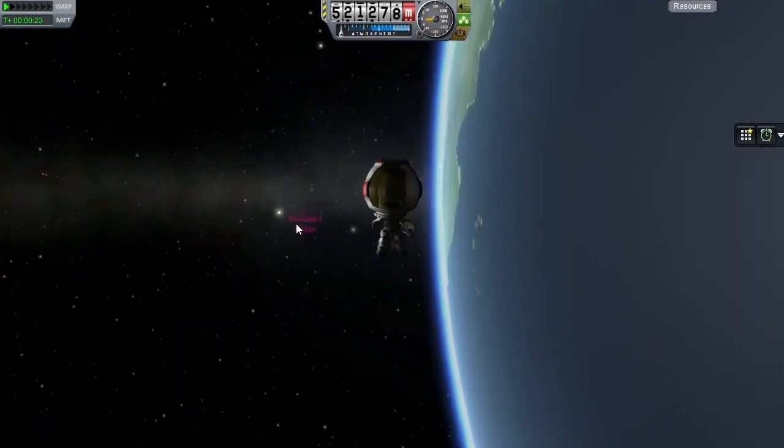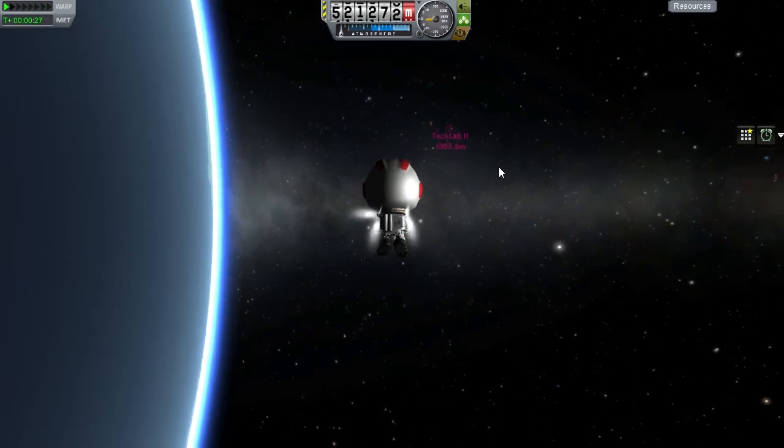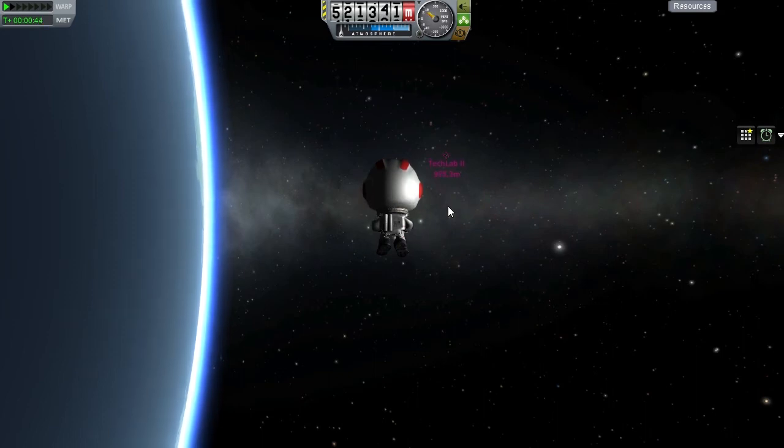Now here comes the challenge — I'm going to light this engine full clip, hit the SAS on, and then bail out the Kerbal. Lock in the direction, full throttle, and eject the Kerbal. He already picked up so much speed that he is going to have to do a lot of braking to catch back up to Tech Lab 2. Fortunately that is possible. I think he let go just in time. Tech Lab 1 is rocketing off into the distance with no people on board, and hopefully that will end up de-orbited.